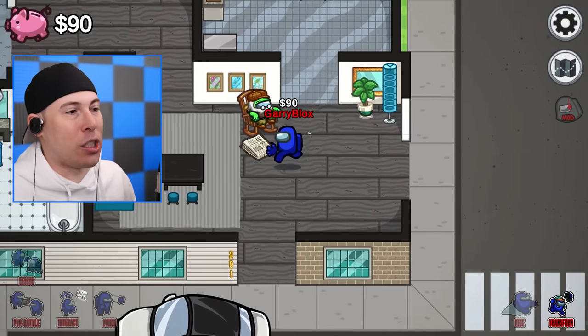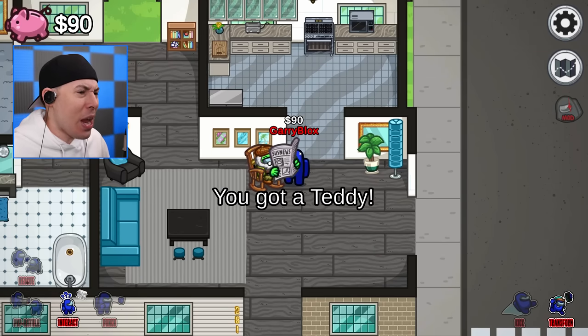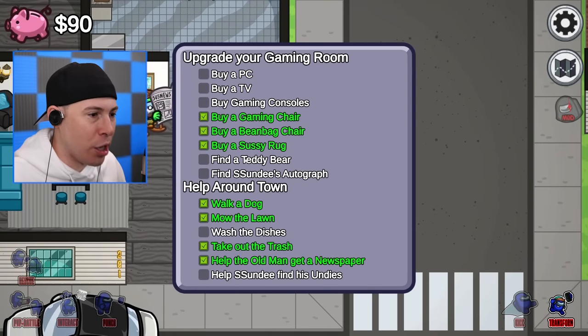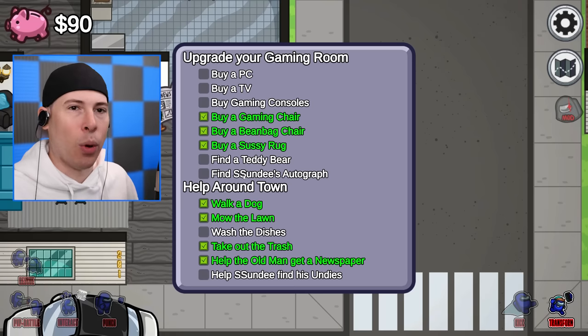We've got the newspaper - the Daily Sus. We're going to turn this in at the grandpa. Once the grandpa has it, we should get the next mission from him and he should give us some money. A fresh paper - wait, this is from last week. I got a teddy bear! That's actually how that works. That is very good. Now we've got to somehow find Sundy's autograph.